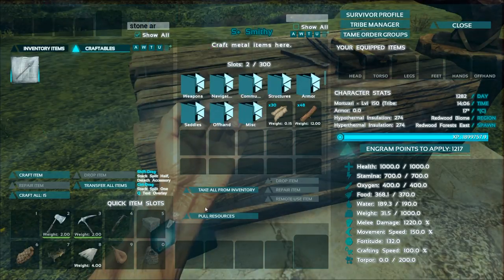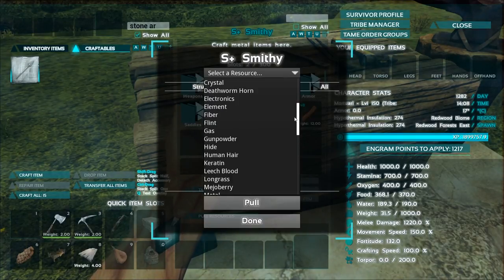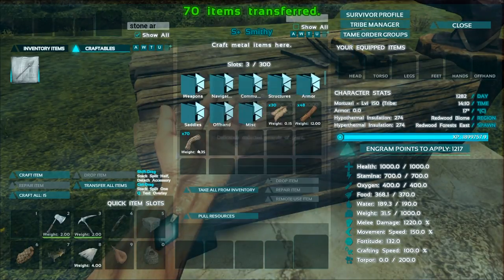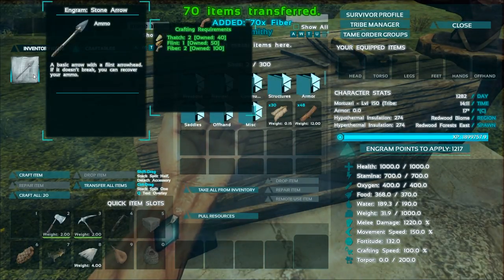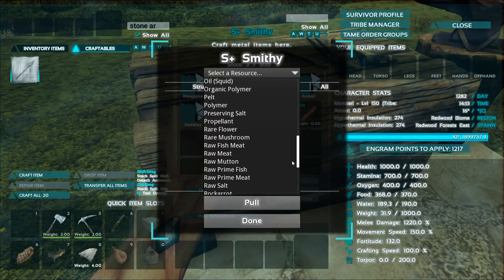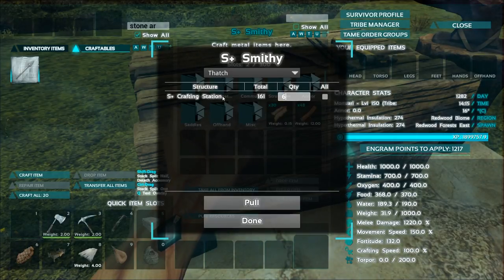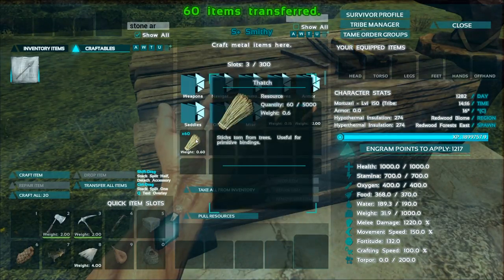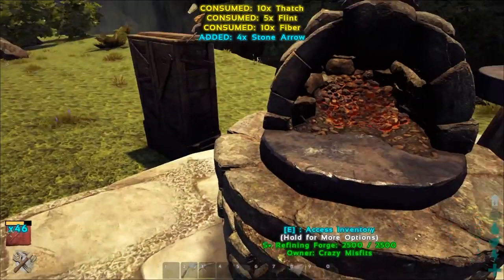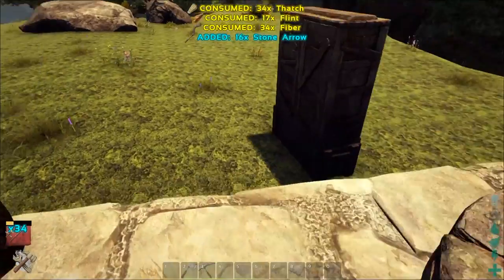I need meat as well. 70 fiber — pull — done — transfer. I should be able to make only 20. I'm missing thatch — 60 thatch to make 50 arrows, should be no problem. I'm running out of thatch. Pull — done. There you go, so I have my arrows — 50. Do I still have some berries left? I have no idea. Three berries — not even berries.